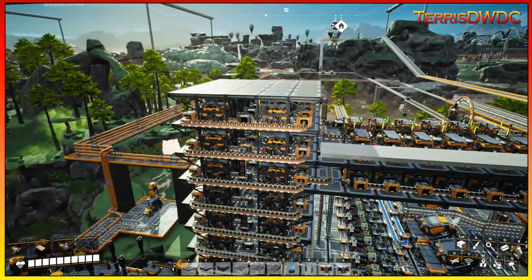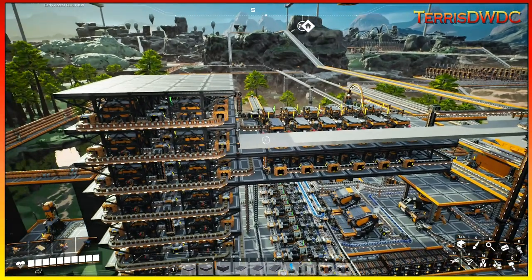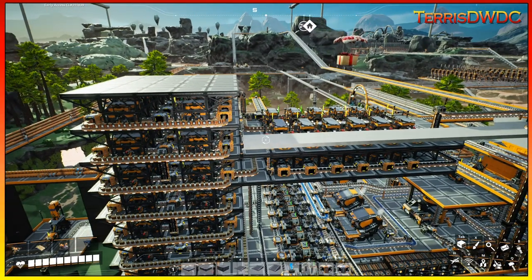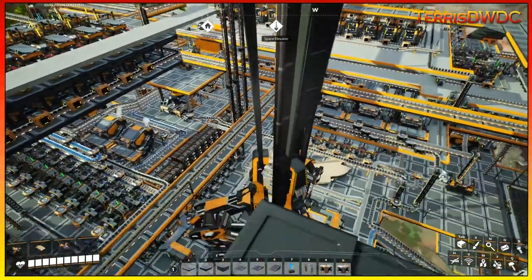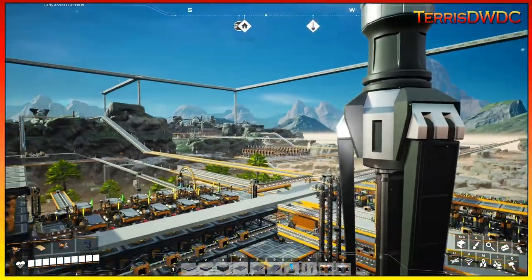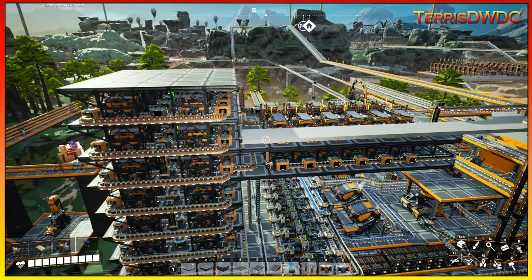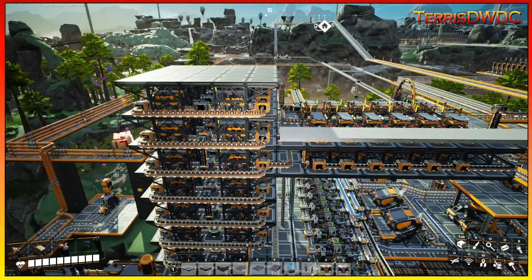Welcome back to another episode of Satisfactory. On this episode we are going to start our Mega Factory 2.0. Now that we've completed our Space Elevator Phase 4 and our Starter Factory is completed, it's time to move on to our endgame phase of Satisfactory. So sit back, relax, and let's jump into it.